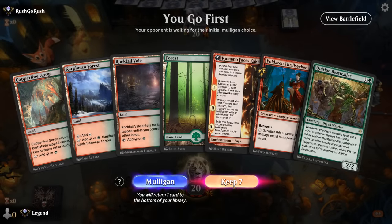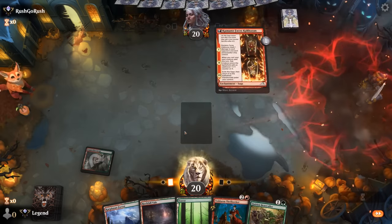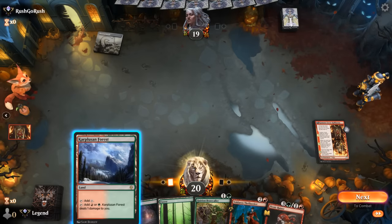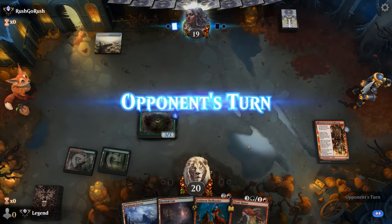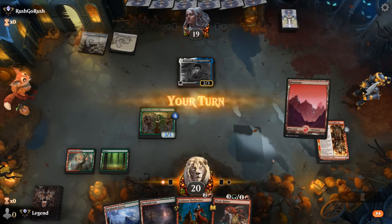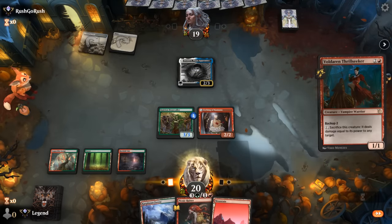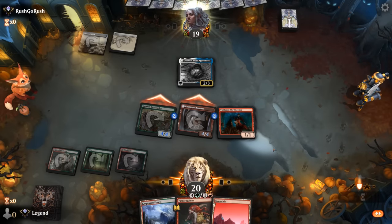We're on the play and our hand seems decent. Turn one Kumano, turn two Beastcaller, turn three Thrillseeker — a nice curve to start. Turn four we can maybe adventure the Picnic Ruiner as well. It's going to be a Danic. We can block with our Etching unless Thrillseeker puts its counters on it, which seems reasonable here so we can keep up the pressure, even though we won't be able to deal as much damage with Thrillseeker in the future.